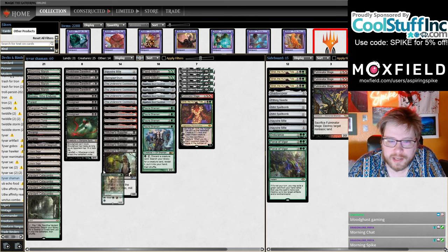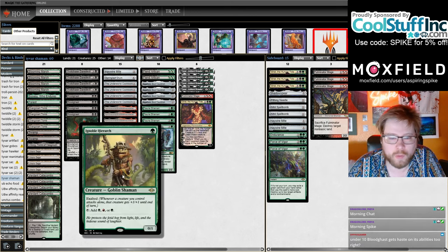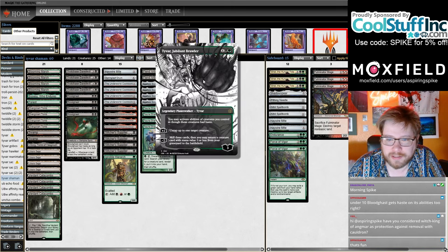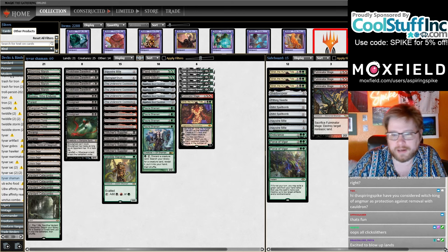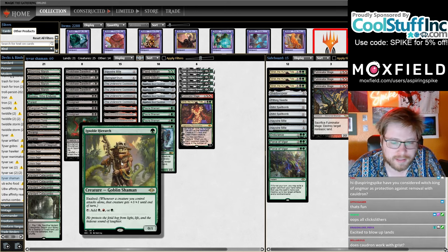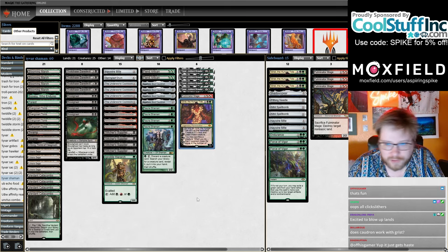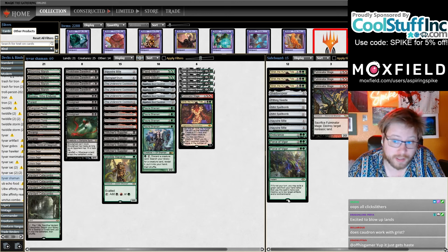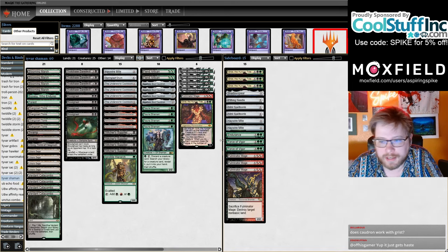I wanted to play 22 lands but decided to play one Ignoble Hierarch instead — sometimes you'll have Tyvar plus Cauldron plus a Hierarch and things can tap for mana and sack the Fulminator. I think this is maybe better than a 22nd land. Could play Dryad Arbor instead, but we only have four fetches, and Dryad Arbor kind of sucks. Being able to give your creatures the ability to tap for mana is kind of interesting.